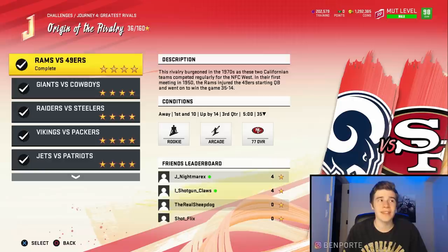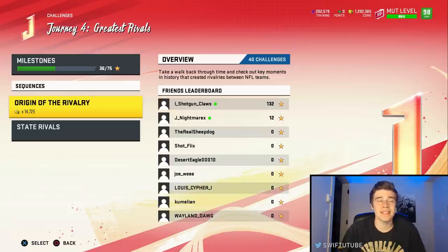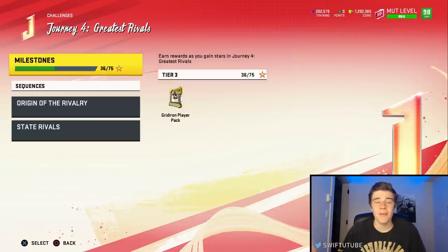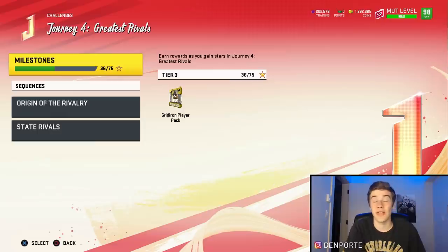Second: make sure you get the bonus star done before you get the main requirement. For example, if the bonus star requires a sack and the requirement is score a touchdown — if you score the touchdown first, the solo ends automatically. You need max stars on all solos to get your completion token. Also, just throw on some Netflix or YouTube while you grind — this morning I watched an episode of The Office and knocked out 36 stars.